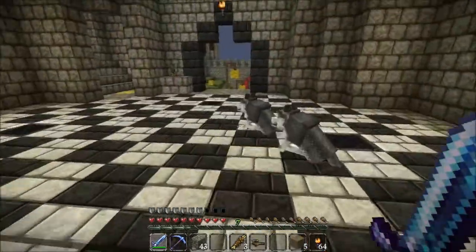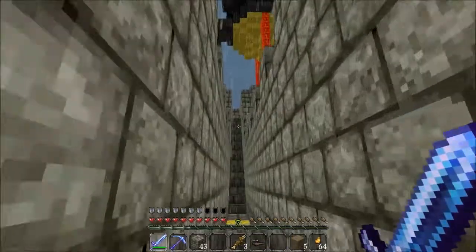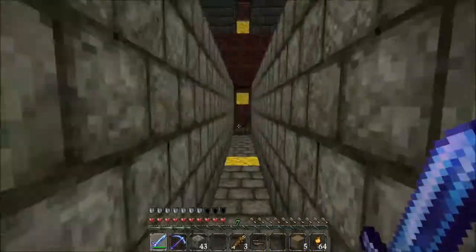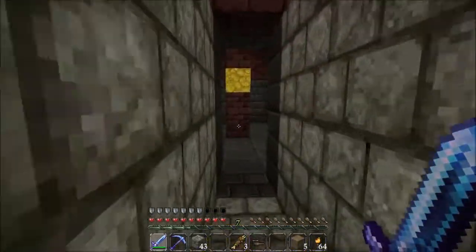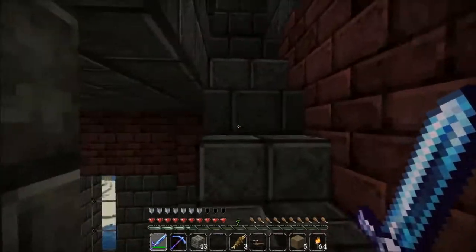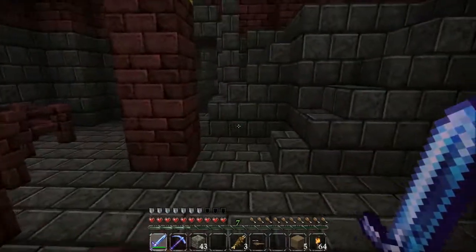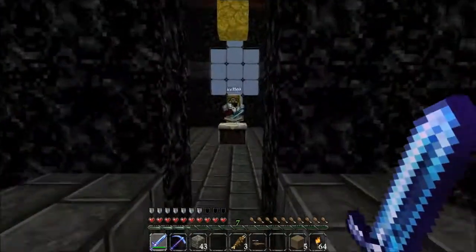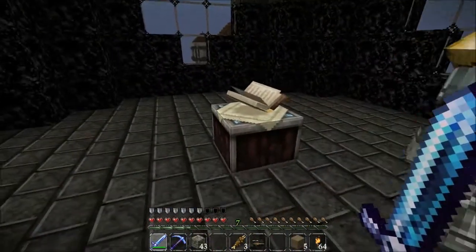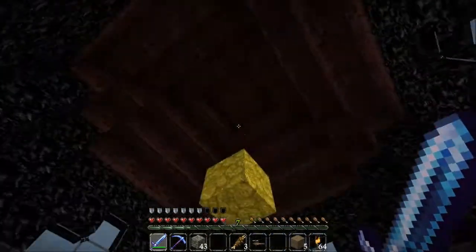I wanted to do one with some bookcases around it so I could get a better enchant. That's why I was saying do the one - the one in the room by itself, there's nothing in there, it's just an enchanting table. Oh yeah, it's empty - just an enchanting table with a weird random floating glowstone block above it. Look at this - I had all these cool bookcases around this thing!